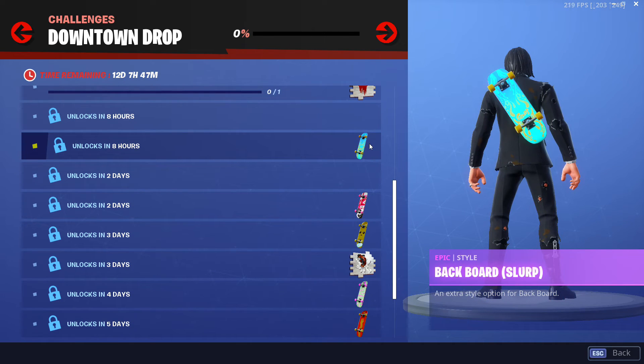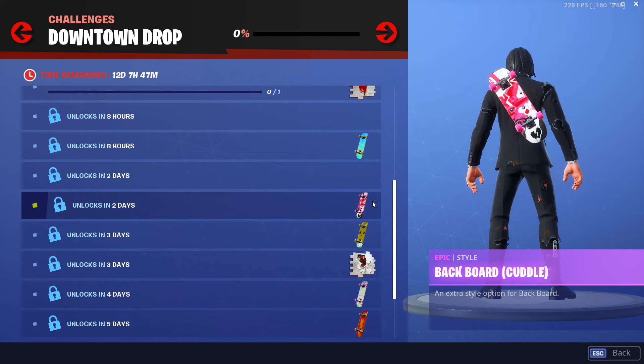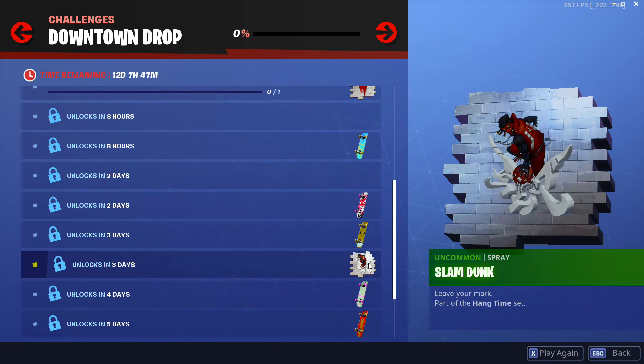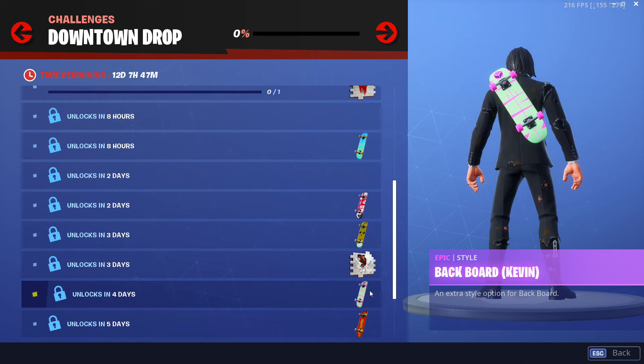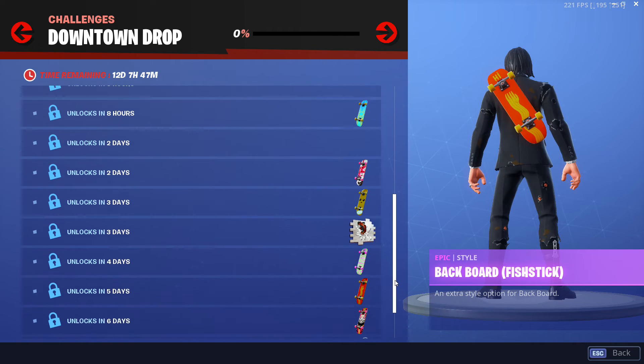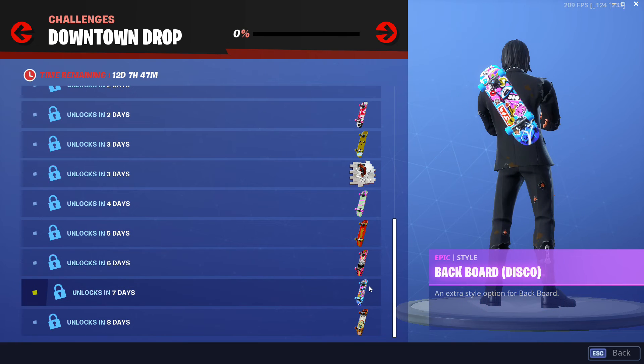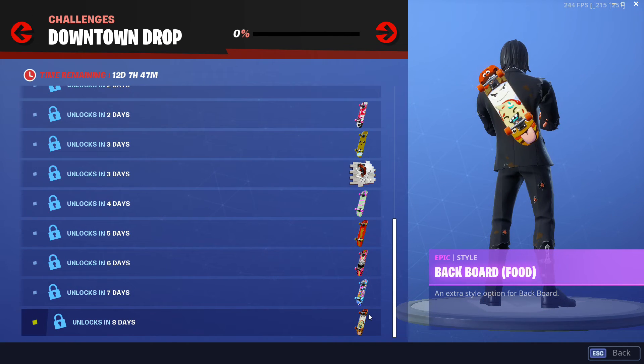Let's quickly look at the free items you can get with this event. You can get a really cool looking skateboard along with a few finishes for it. You can also get some sprays, though there are some items that are locked away right now so you can't really tell what they are. From what I've seen on Twitter from Fortnite leakers, they seem to just be sprays. So the main free items are a skateboard with a few finishes and some sprays.